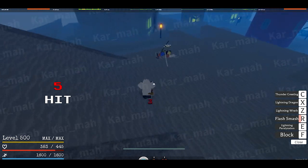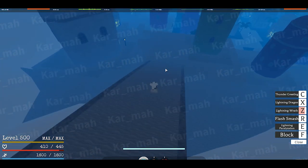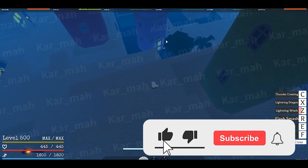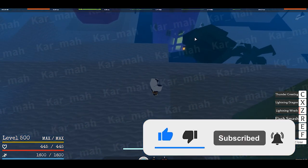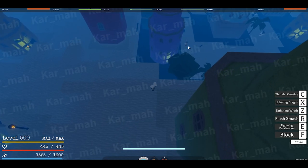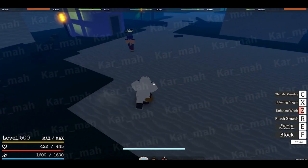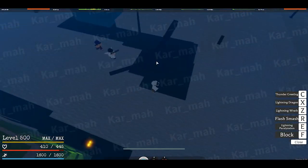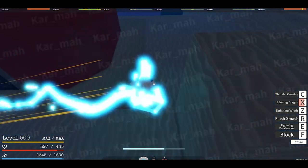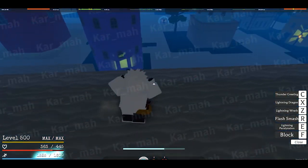Okay, next move — Z: Lightning Wrath. Oh my gosh, my ears — it's so loud. Z strikes a lightning bolt wherever your mouse is. I think that did 80. Let's do it on this guy that keeps shooting at me. Z is probably one of the longest cooldowns — I think it's longer than C, which is the ultimate. I used the wrong move — that was Lightning Dragon. Lightning Dragon does 50 damage. So that one's more up on the scale.